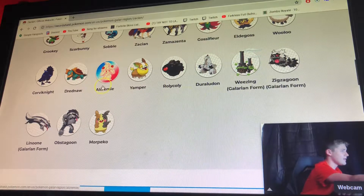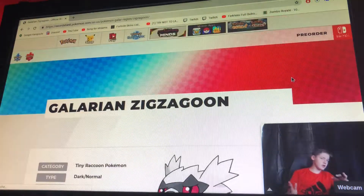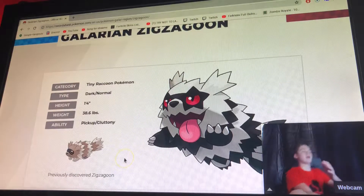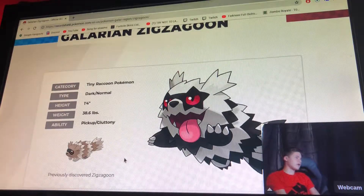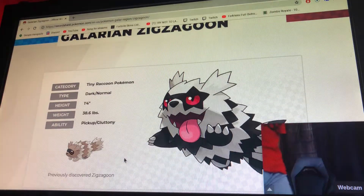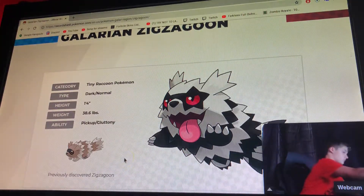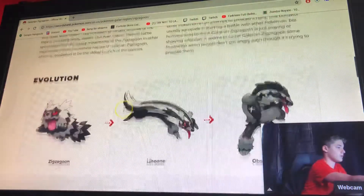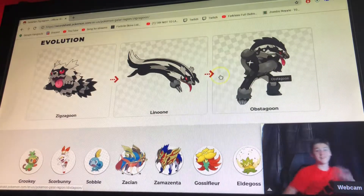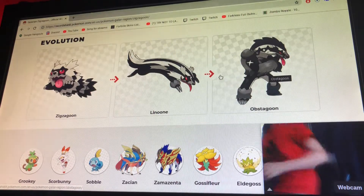Let's look at a Galarian form Pokemon — we're in the Galar region. Galarian Zigzagoon is the raccoon-type Pokemon. It evolves from Zigzagoon to Linoone to Obstagoon. Obstagoon looks really cool — I can't wait to get this Pokemon during the series, so you'll want to stay tuned to the channel.